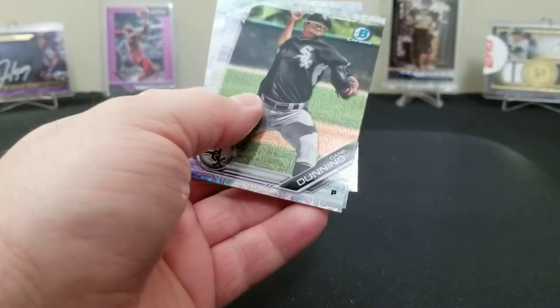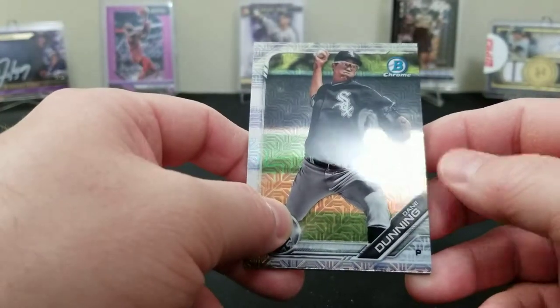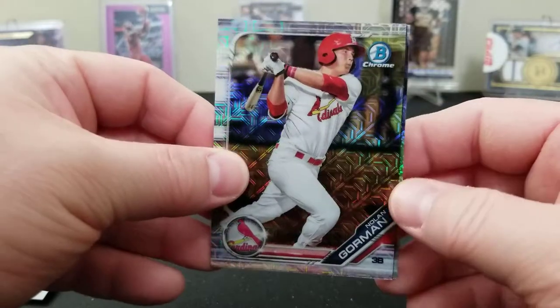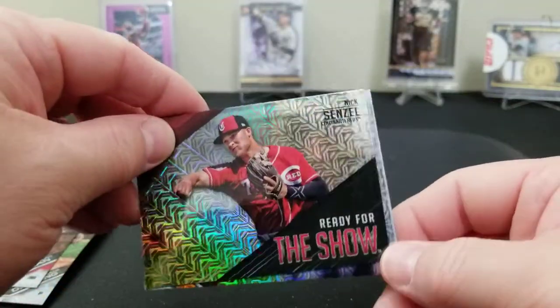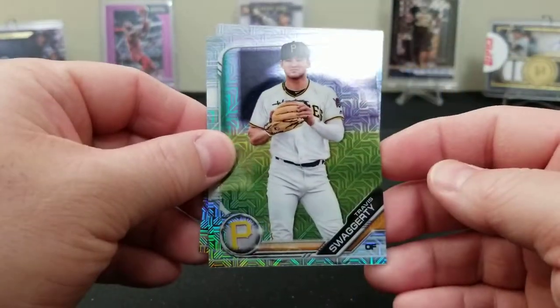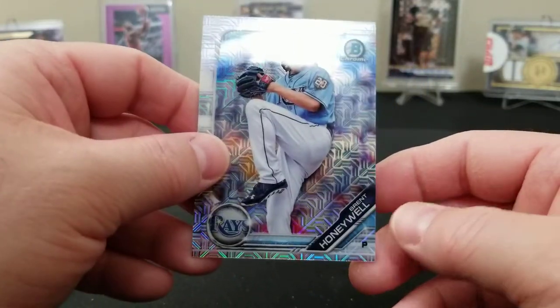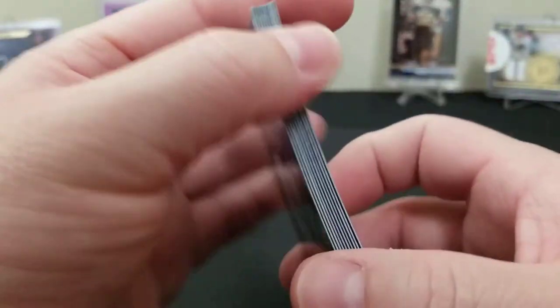Not looking like it — I'm not seeing any chunk. We got a Dane Dunning, a Nolan Gorman — he's got a short print in this too — a Nick Senzel Ready for the Show, Travis Swaggerty, and a Brent Honeywell. No hits in the second box.